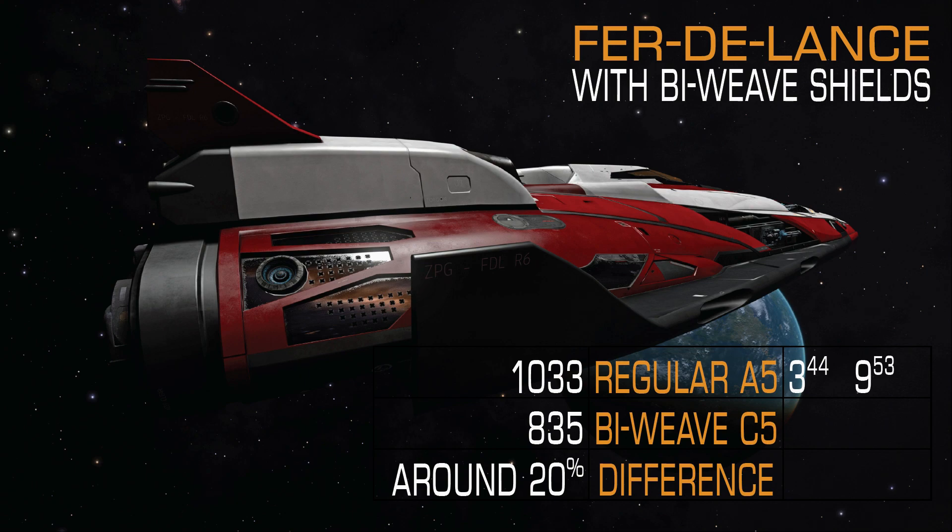Regular shields came back online in 3 minutes 44 seconds and were fully charged under 10 minutes. Biweave shields came online after 2 minutes 8 seconds and were fully charged at slightly above 5 minutes. The difference is around 50% — almost twice as fast as regular shields. You lose 20% but gain around 40-50%, so I would say it's a very good tradeoff.